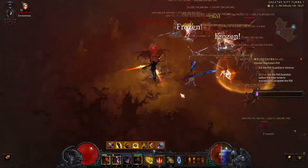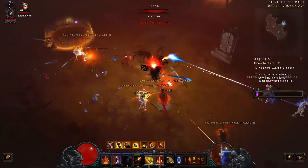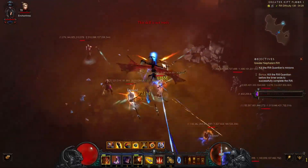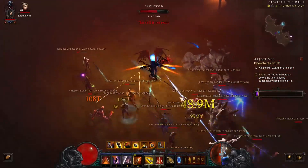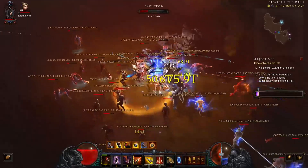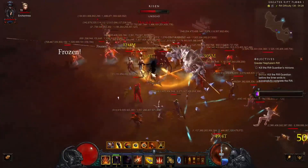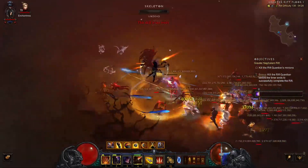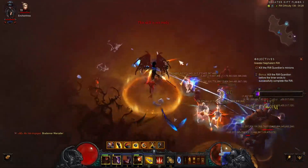Here we have Festering Woods, which is the best map. I like the mob type — we have a lot of skeleton summoners. I take my time here and you can see I'm on point with the progress bar. This is a good sign because if you keep up with the progress bar, the pylons will carry you. And already on the minimap — a conduit pylon right at the beginning!